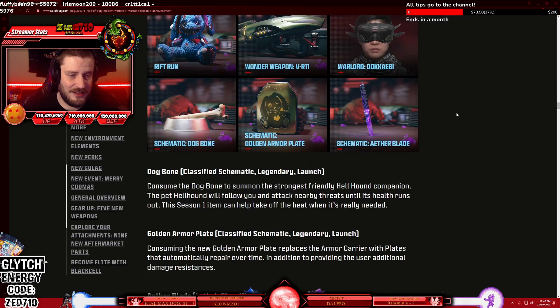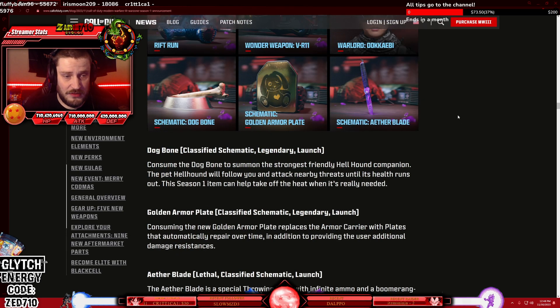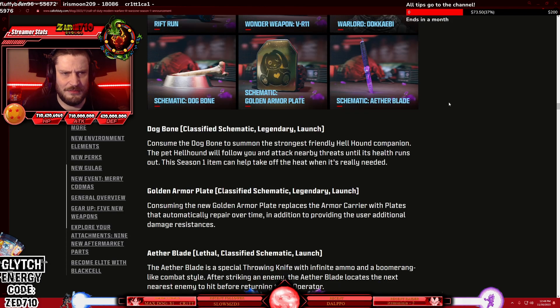Now we're getting into the really good stuff. We have dog bones. Consume the dog bone to summon the strongest friendly hellhound companion. This pet hellhound will follow you and attack nearby threats until its health runs out. So essentially, without having to farm yourself three pieces of meat, run to the red zone, and get the level three dog, instead you can spawn in with a crafted bone and fetch yourself the dog from the beginning of the match. That's pretty cool — a little interesting gameplay change.